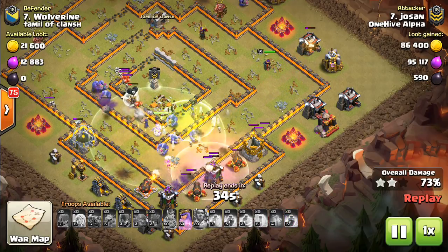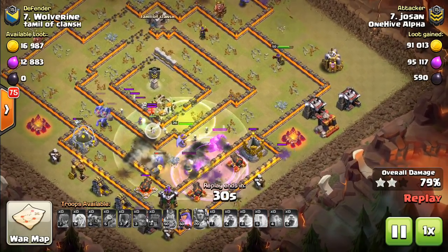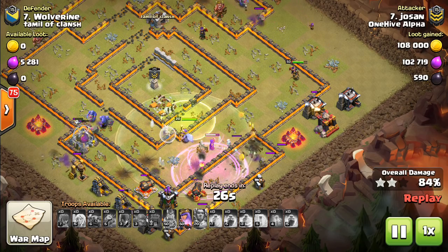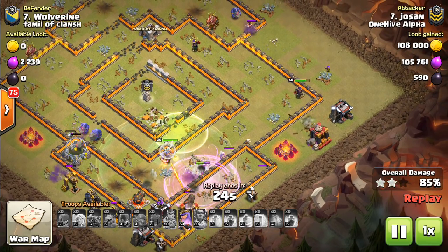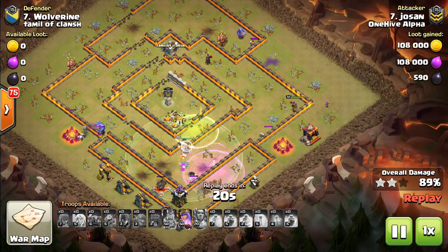The bowlers clear all that out. That last rage is used a little late maybe, and then there are some giant bombs right there — almost as if the base designer was expecting some bowlers to be petering out there. But there are still plenty of troops left up, the Queen uses her ability, and that's going to do it.